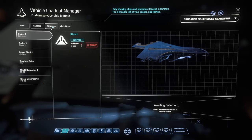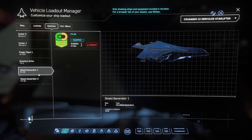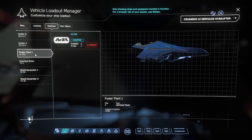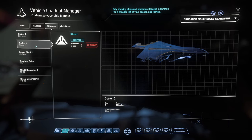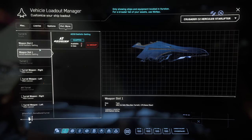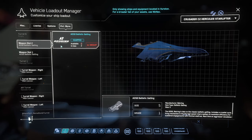For my loadout: you don't really need the coolers, they don't do anything at the moment, but I like to put the best on. For shields I go with the FR-86s, Quantum Drive the TS-2, and the powerplant the JS-500. The good thing is you can get all of these from one place — Cousin Crow's on Orison. My weapons of choice are the AD-5B Ballistic Gatling Guns. You don't need to change any of the turrets flying solo, and while people have had success with cannons, for me the AD-5Bs are hands down the best weapons.